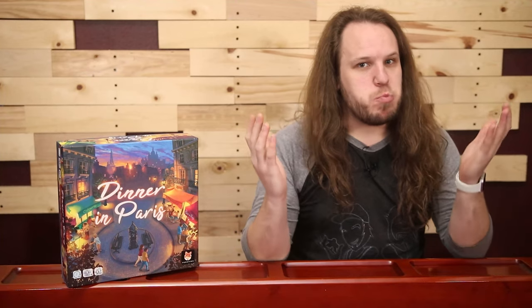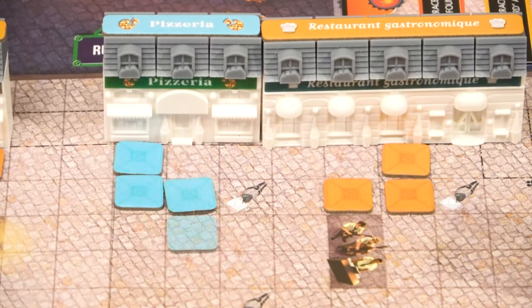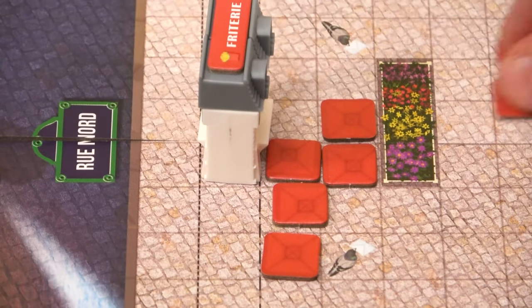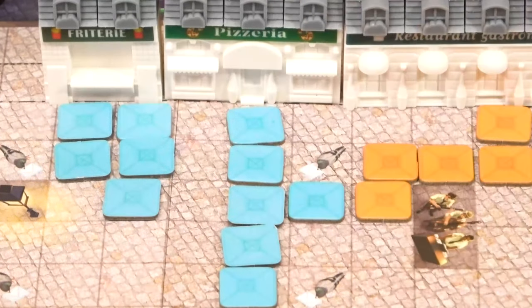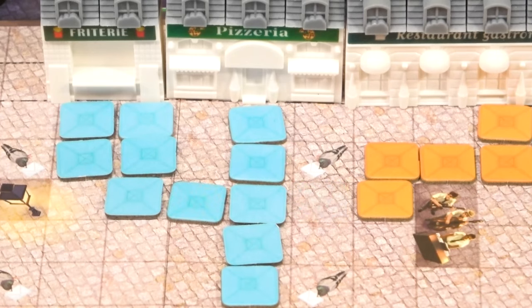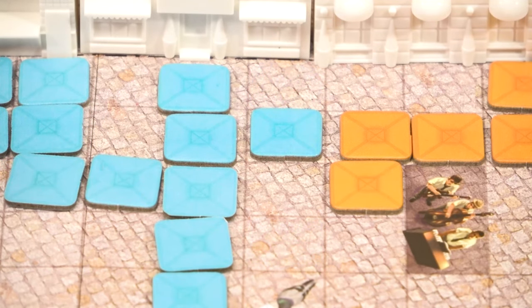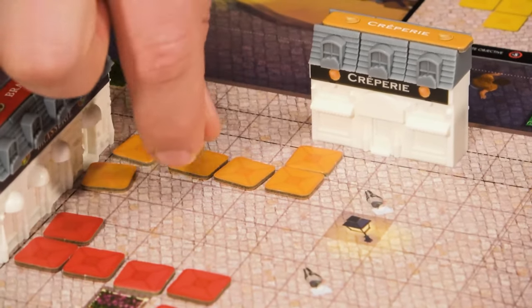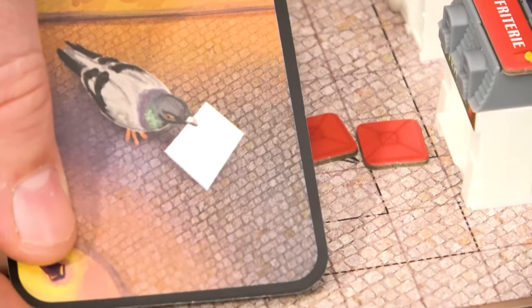So I've bought my terraces — what are the rules for placing them? The first terrace bought for a restaurant must be placed directly in front of the restaurant, and then all other terraces for that restaurant must be placed orthogonally adjacent to a previously placed terrace. A terrace may never be placed in the restaurant row or on top of a decor element like a band or a flower bed. The terraces of two restaurants may never be placed orthogonally adjacent to each other, whether they are terraces for an opponent's restaurant or another restaurant of your own. Though a player may build terraces in front of another player's restaurant as long as they are not adjacent to any of that restaurant's terraces. If a terrace is placed on top of a pigeon, the player will draw a pigeon card.